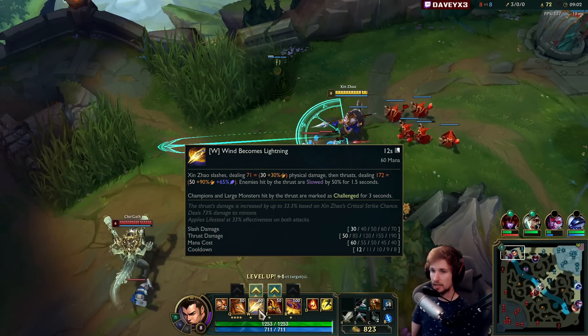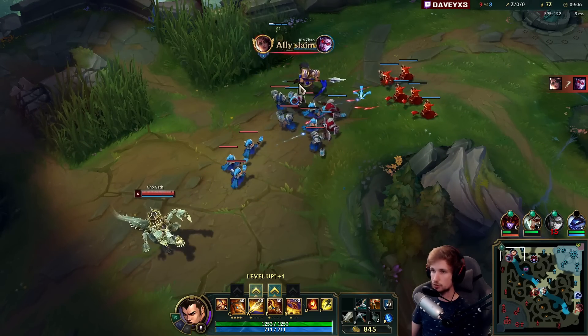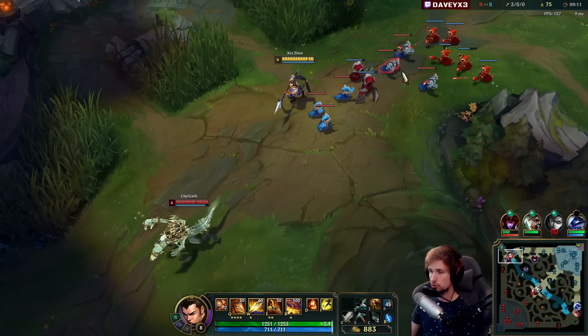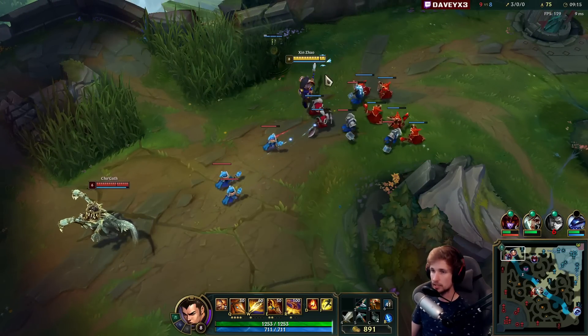The next thing I'm going to start maxing is my E, because I want to have raw damage from my ability and the extra additional attack speed that we're getting from it — because we're going on-hit. So Q into E into W is the max order we're going with.